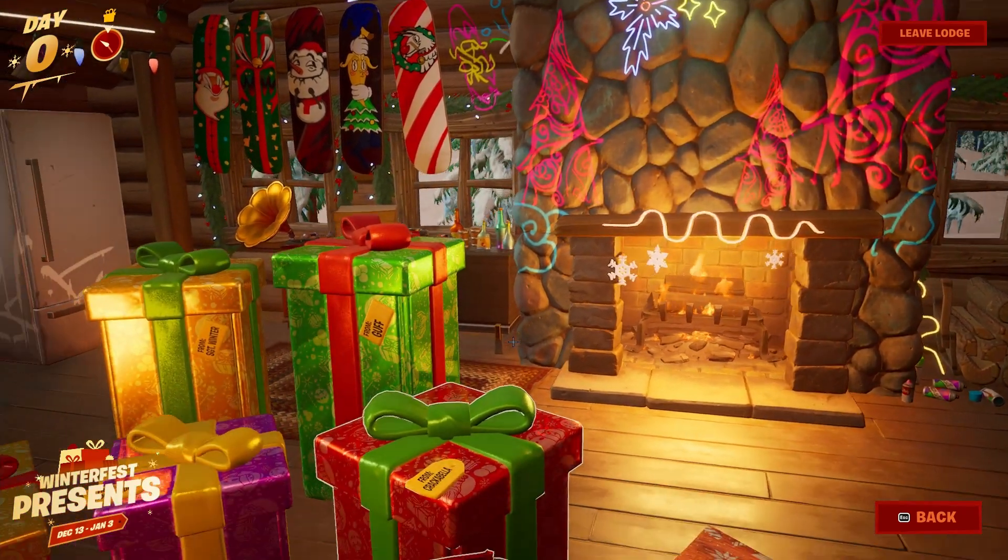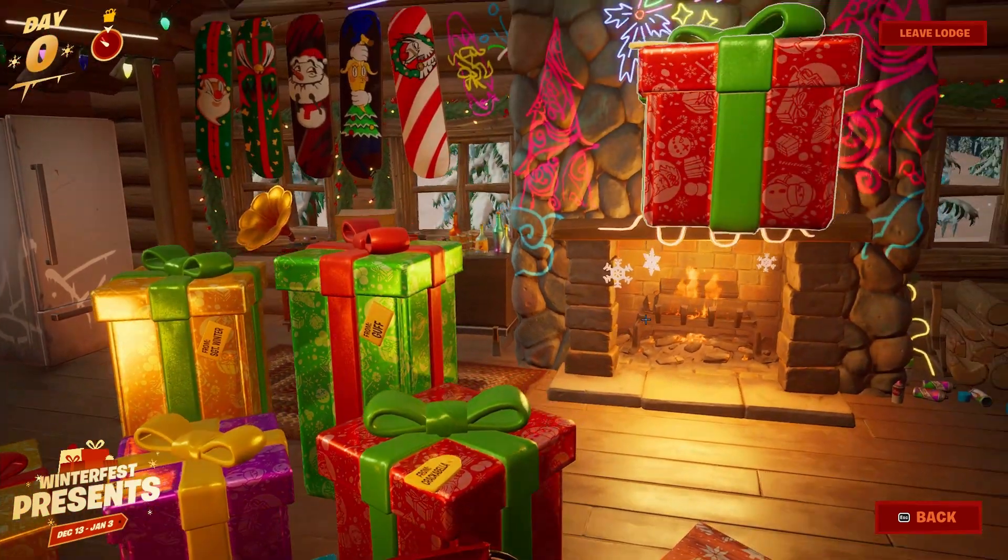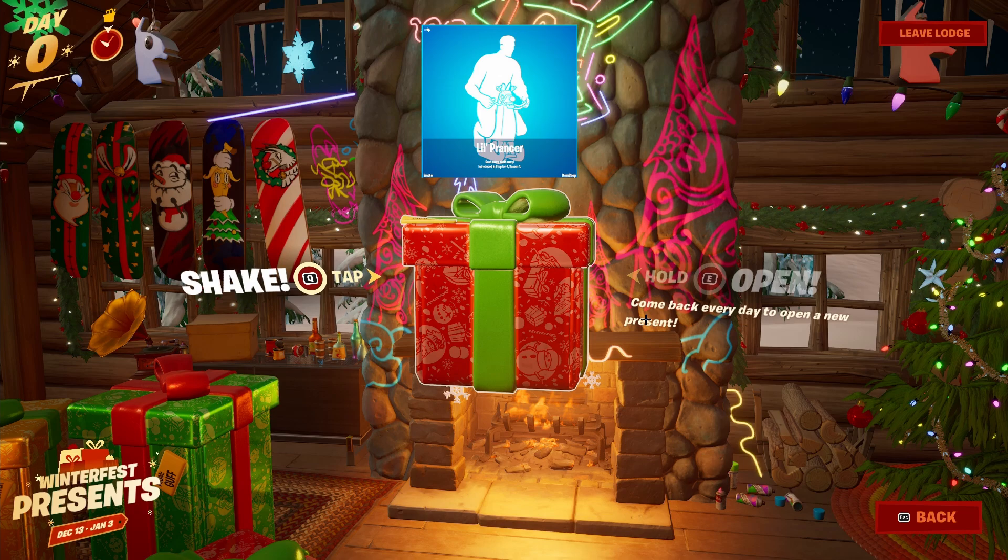For the next one, in my opinion a pretty cool one — it's going to be this big red gift to the right of the purple one. It's called Low Prancer and it's actually going to be an emote where you ride a reindeer. This emote is going to be traversal, so you can move while you do it.